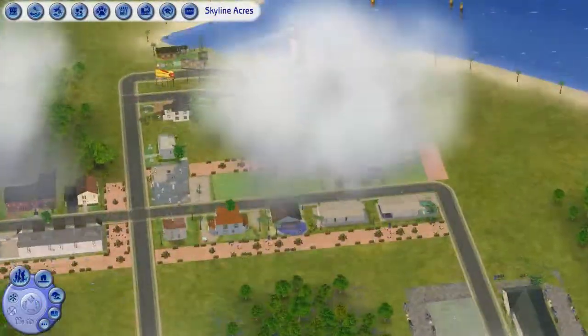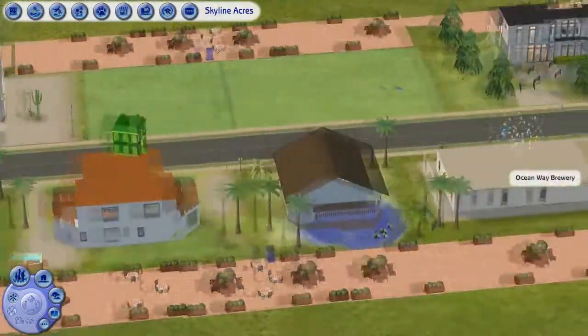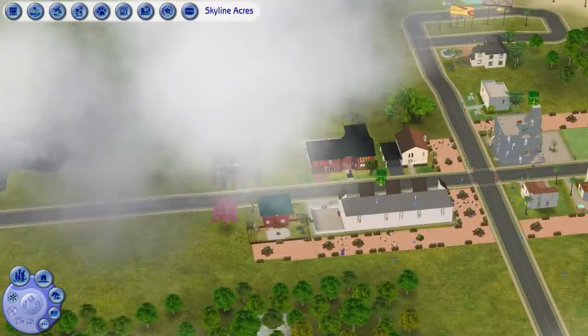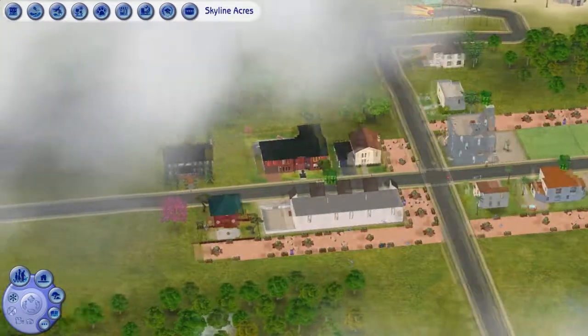Over here is more of the modern part of town — it's right by the water. It's like condos, similar to Pleasant View, and then modern homes. I still have to do some building here, but that's okay.